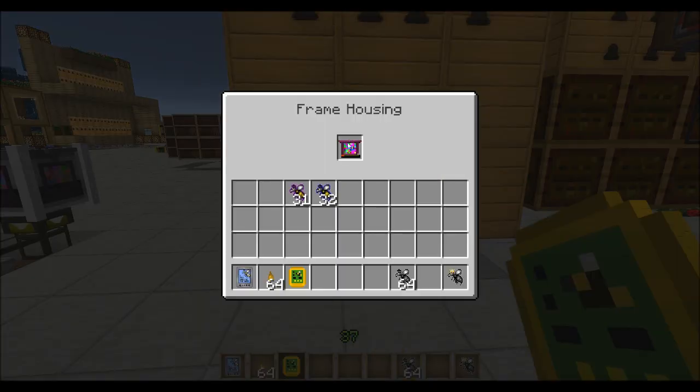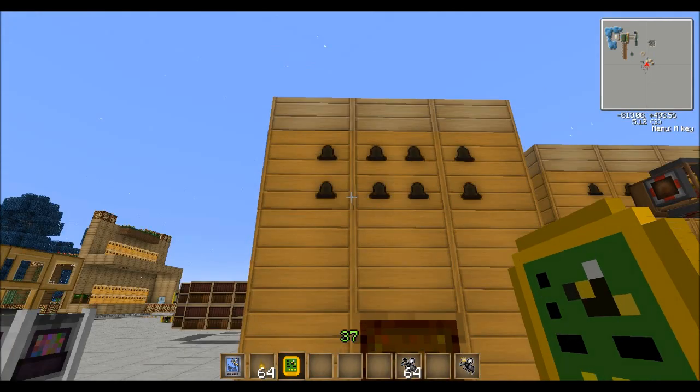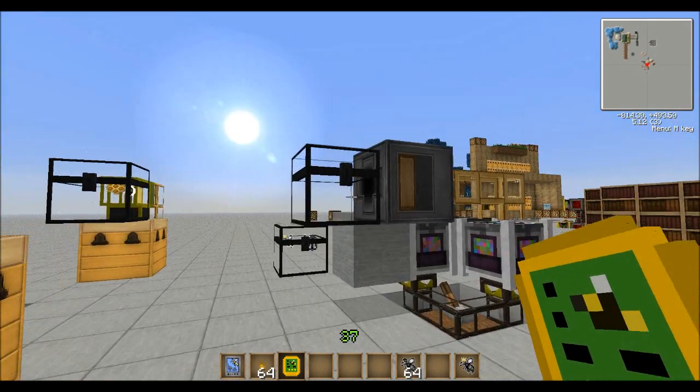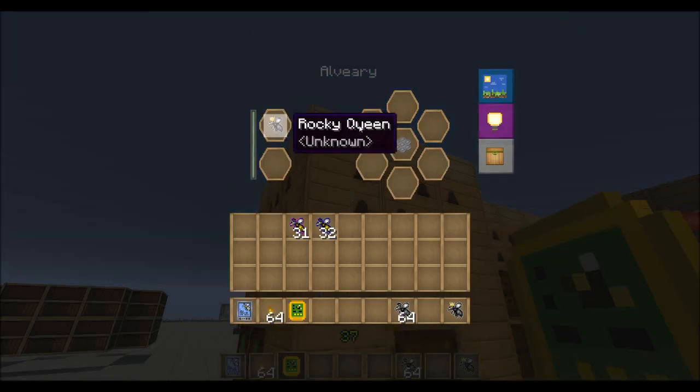If you're in creative mode, you can use the nova frames, which are awesome. They basically will one-cycle — whatever, 20 or 30 seconds — and bam, the bee is done and you get your resulting mutation.